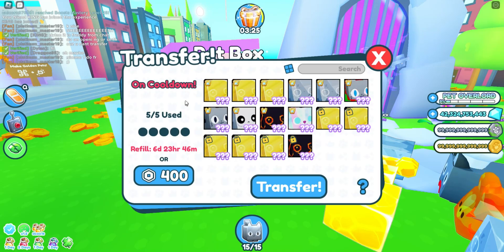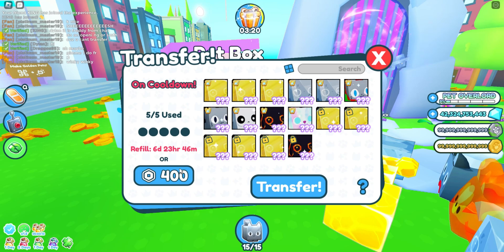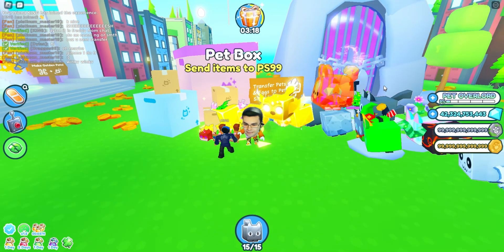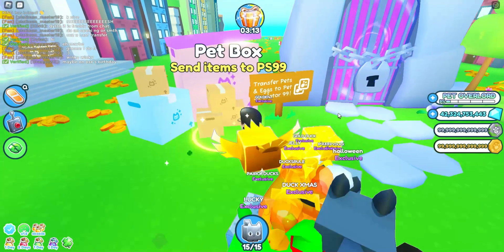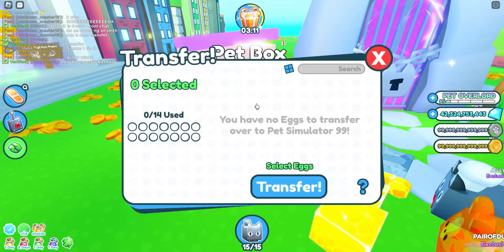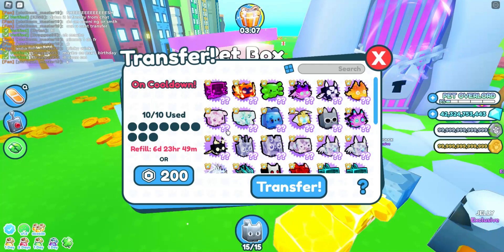For huge pets, you can only transfer five huges, and you can re-add more after seven days or spend 400 Robux. You can also trade one titanic. You can also transfer 14 exclusive eggs — no gifts — and you can transfer 10 exclusive pets. You can only trade exclusives.